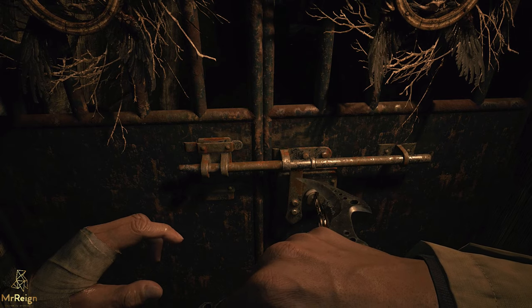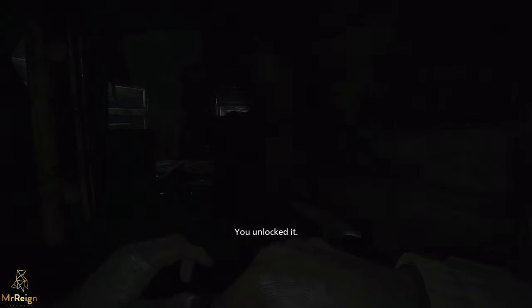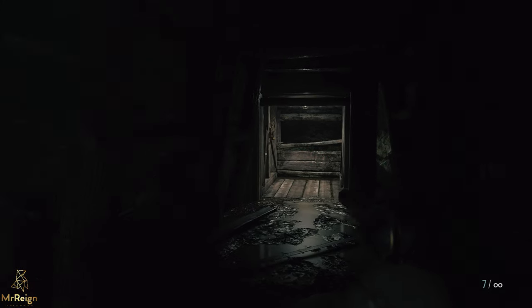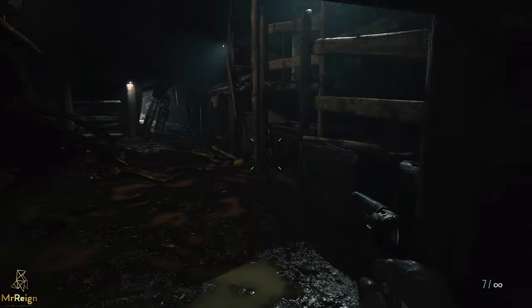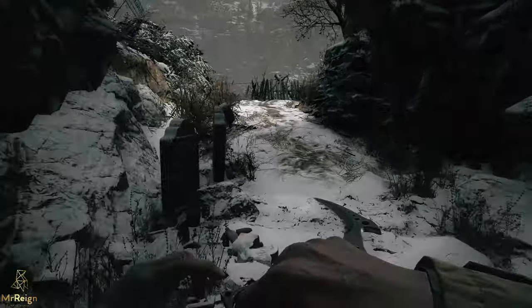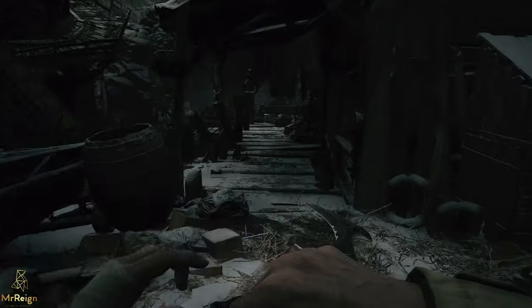Using said key — and this is where a lot of people get it wrong — the storyline wants you to go to the lift over there. Do not go to the lift. Once you head down that lift, you cannot get back to this area — I have tried. We're going to head to the left first and head straight to where we were at the start of the video where the chest is.